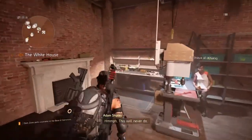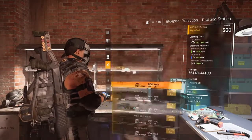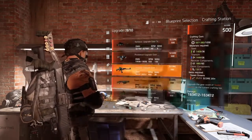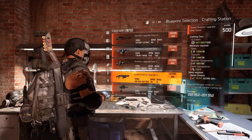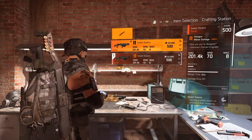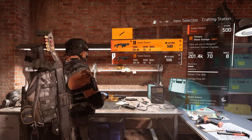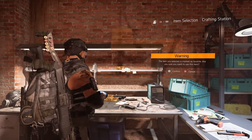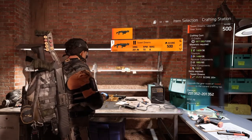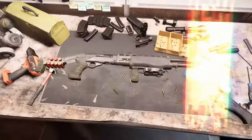So basically all you need to do is just go to your bench, go down to the blueprint - which you should have, there's mine - select it, and see that one has it already. Select it, select it, alright.